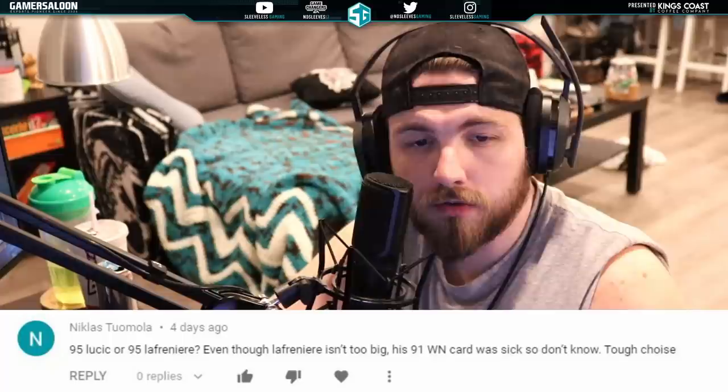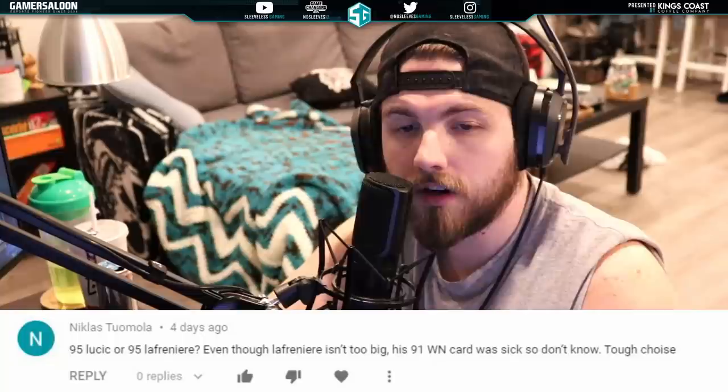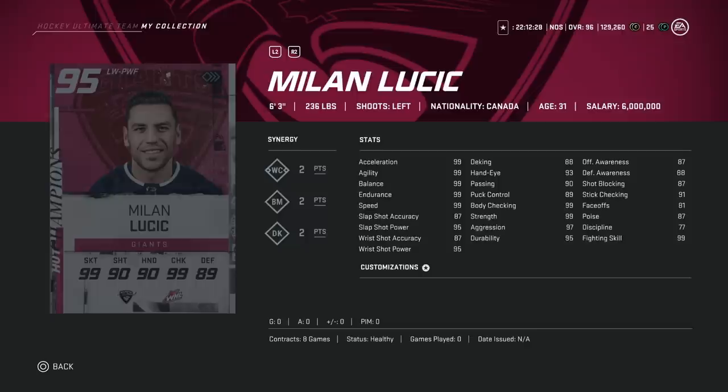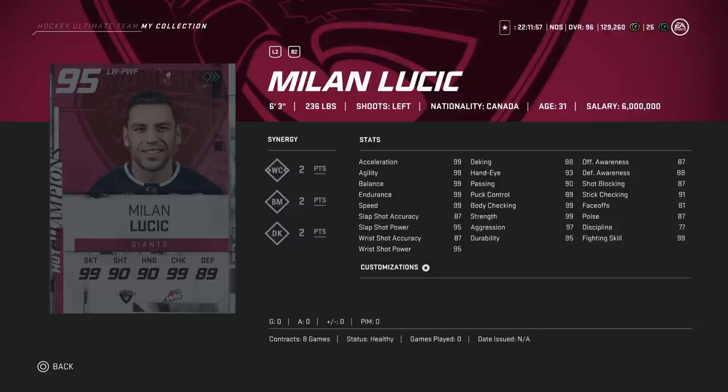Next up, Nicholas Tuomola: 95 Lucic or the 95 Lafreniere? Even though Lafreniere isn't too big, his 91 Winter Nations card was 6-foot. Tough choice. I loved Laf's Winter Nations card too — let's look at them side by side. The 95 Milan Lucic, the flashback Vancouver Giants card — 6'3", 236, so instantly gets a benefit from that. 99 skating, but his shot is a little left to be desired. 95 power, 87 accuracy. 99 body checking, though puck control and deking are under 90, and awareness stats under 90 as well — that does impact him.